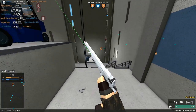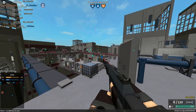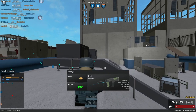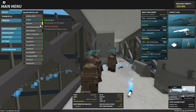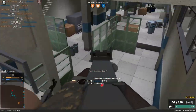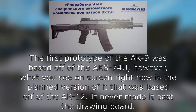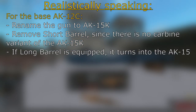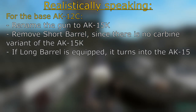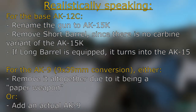Up next, the AK-12C. You'd be surprised if I told you that this gun is not entirely made up. Although there is no AK-12C designation, this weapon actually exists in real life. The model in-game is the AK-15K, which is a carbine variant of the AK-15 — an AK-12 chambered in 7.62x39. The long barrel attachment would turn it into the AK-15, whereas the short barrel is more than likely fictional. As for the 9x39mm conversion, the closest thing I could find is the AK-9, a planned version that never made it past paper. Realistically, they could rename the gun to AK-15K, remove the short barrel, and either remove the AK-9 conversion or make it into an actual new gun.